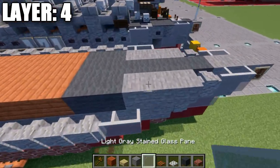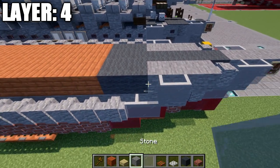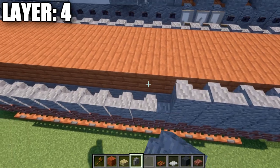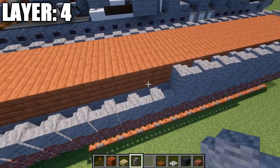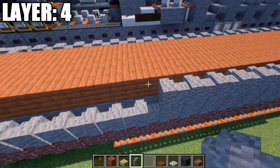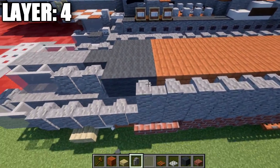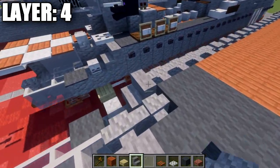Going up to the front, we place down light gray stained glass panes coming off this stone block — one more back — and then a row of 25 back, followed by a wall.